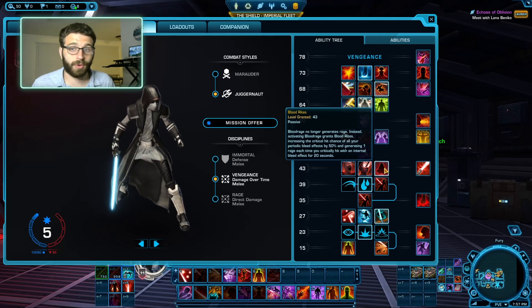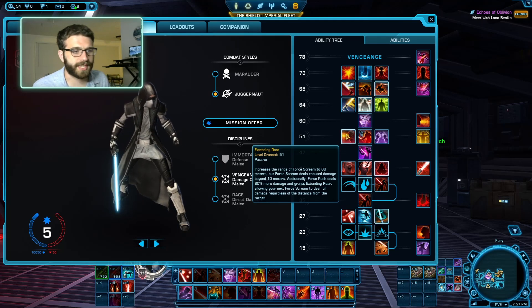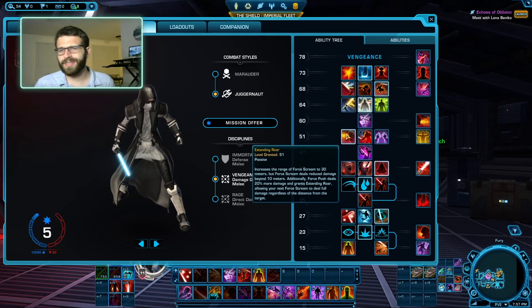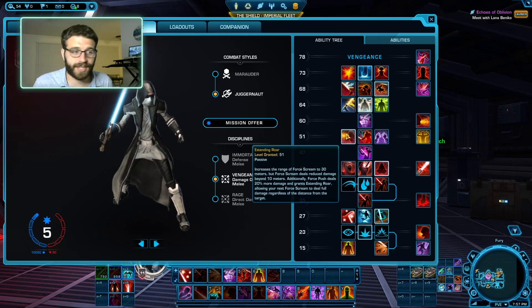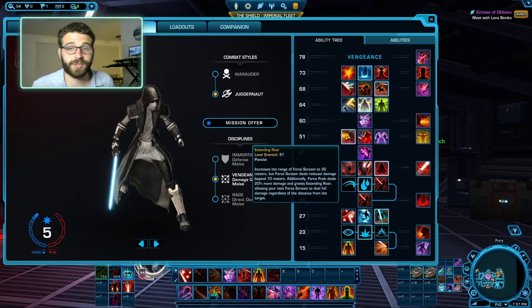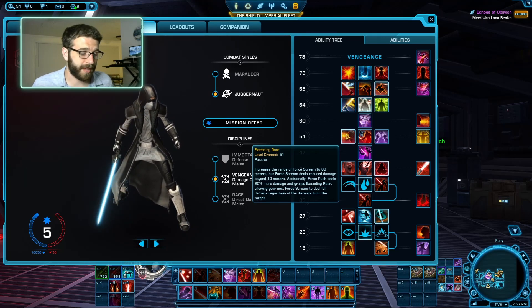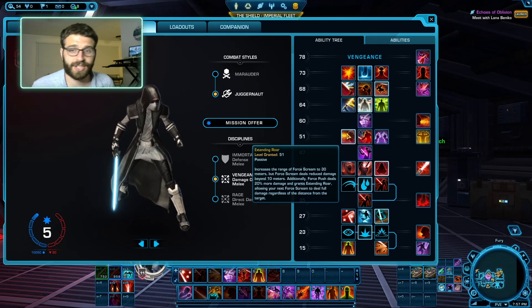More crits is always helpful to us. Moving on the tree, I take Extended Roar. We don't have a lot of ranged abilities on Vengeance, so you get a little extra range here. Additionally, Force Push is going to do a little more damage and it'll let you use Force Scream for a little extra damage, giving you a bit more range. Very nice.